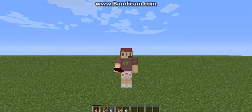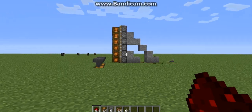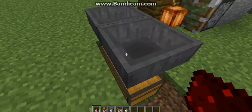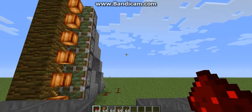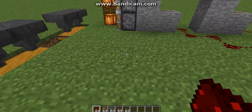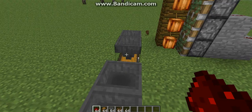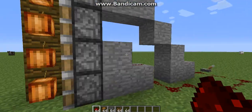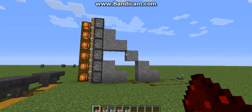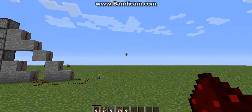What is up guys, Cookies and Milk Gaming here with another redstone tutorial. Today I'm going to show you an invention I have made. I still don't have a name for it, so for now we're just going to call it the cocoa bean piston hopper chest redstone.